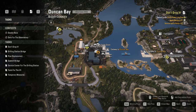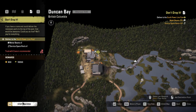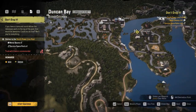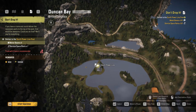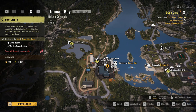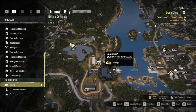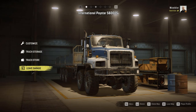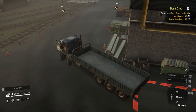Hello guys, welcome back to the channel. We are here in Duncan Bay, British Columbia. The task we want to take is 'Don't Drop It' — it says deliver to the south power line post. Here is the drop-off point, and we need one metal beam and one service part. Since we've unlocked this warehouse, we have the metal beam and service part from here, and since it's a 3-slot thing, we are going to be using the International Paystar 5600 TS.